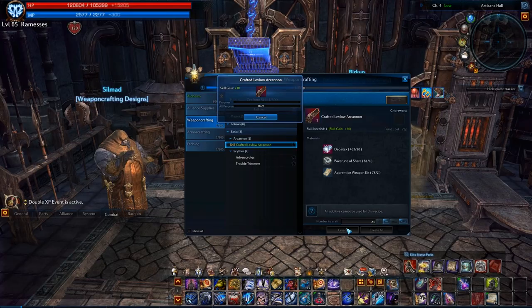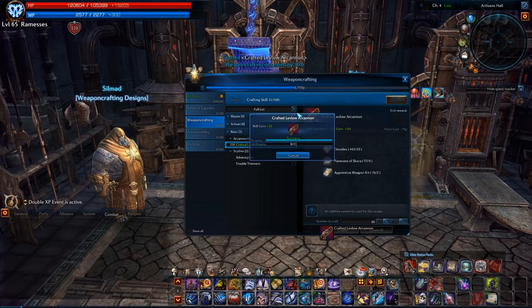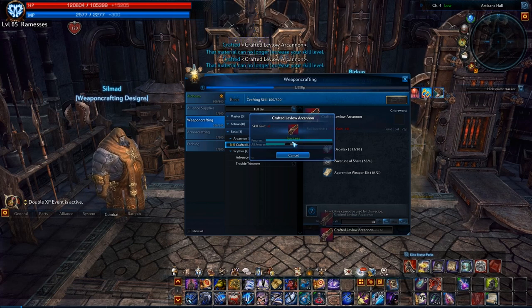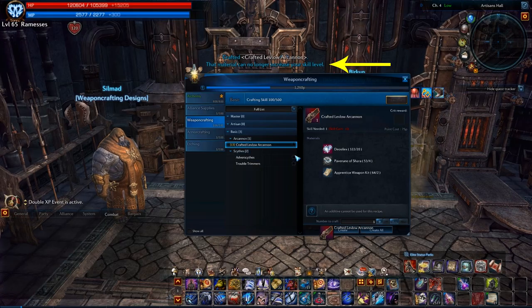Fast forwarding this video to speed things up. See how my weapon crafting skill level is increasing. Keep on crafting any skill level one design until you get a message that says your crafting can no longer increase your skill level.